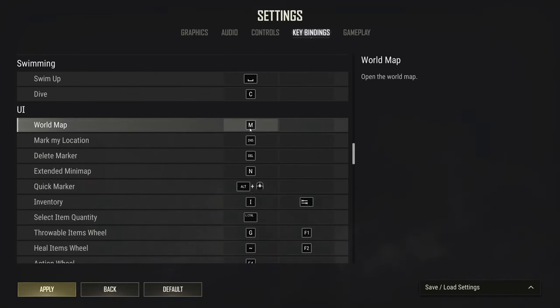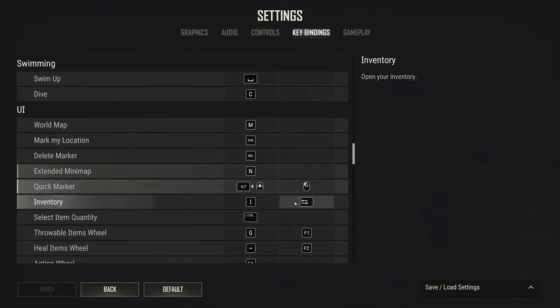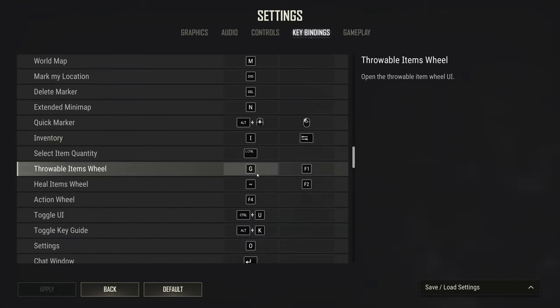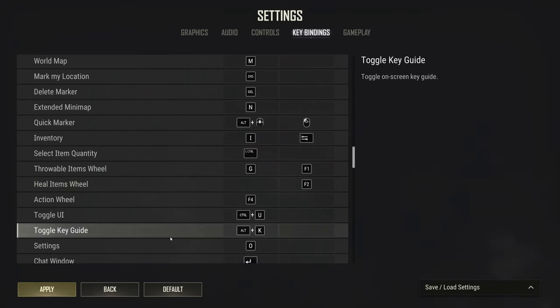Looking at UI bindings, I like to put quick marker on left mouse. When you're shooting, it'll immediately put a little beam on the top of your compass showing your teammates which direction you're shooting at. For default wheels I use G for grenades and tilde for heal items. If you have your unarmed key bound to tilde like I do, you'll want to remove that conflict.